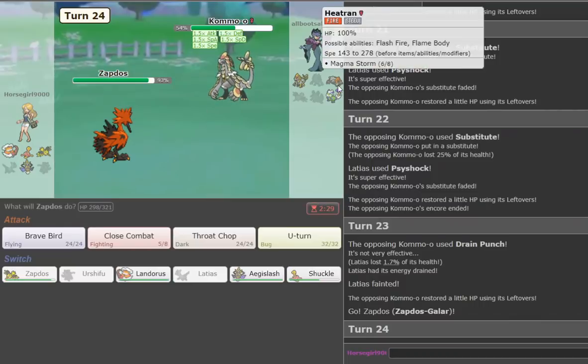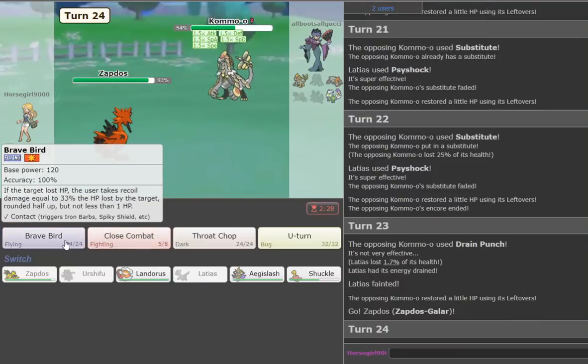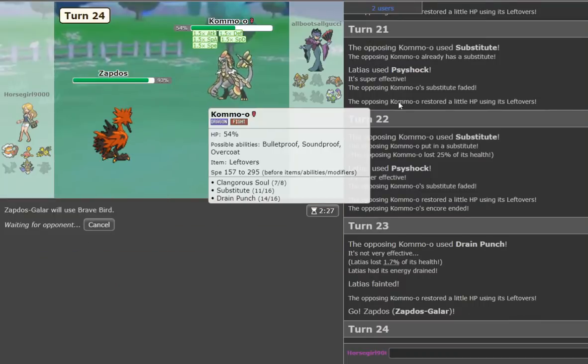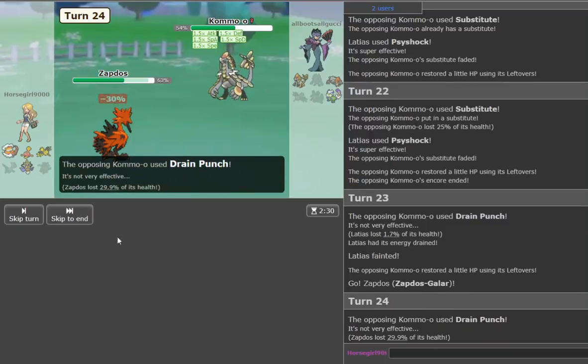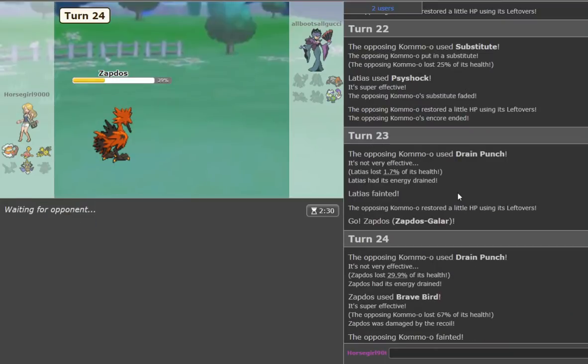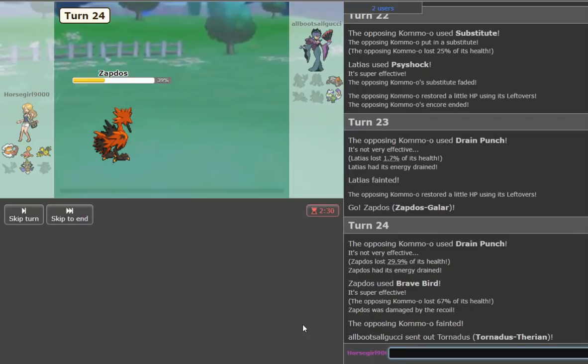We go Zapdos-Galar and hopefully we can just finish with Brave Bird. He goes Drain Punch — he's only at 30 HP — and we're just able to take it out with Brave Bird. With Psyshock and Sub you're really limited coverage-wise; that's kind of how you beat those Kommo-o. He goes Tornadus — a little too little, too late. We're just going to fight it off with Shuckle.